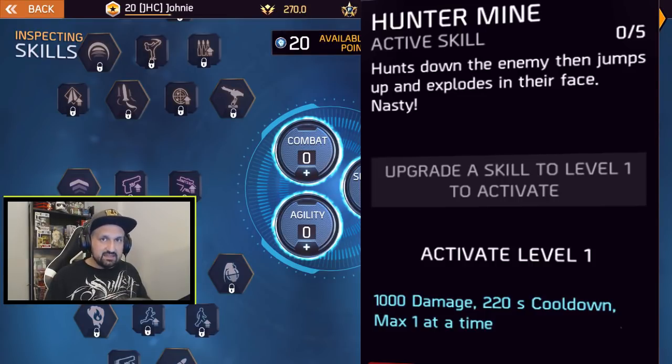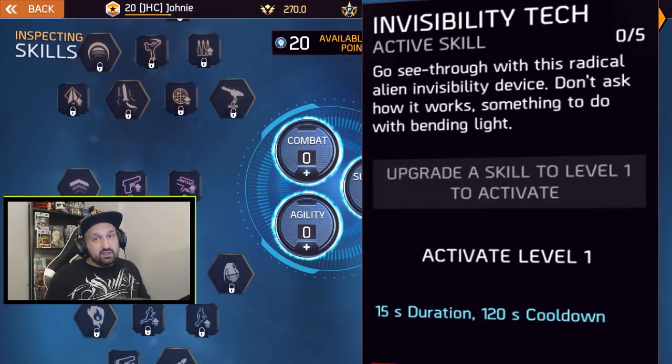Invisibility Tech is really interesting — it could be fun in PvP. The build is viable, it has lots of survivability and decent movement skills, but you're losing reload while sprinting, so not so efficient for speed farming.